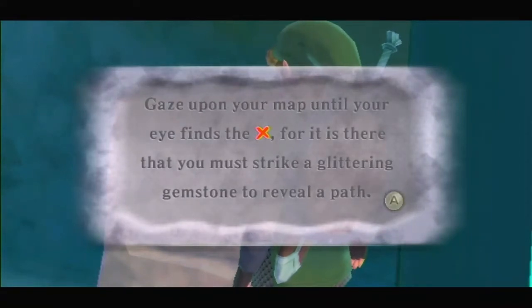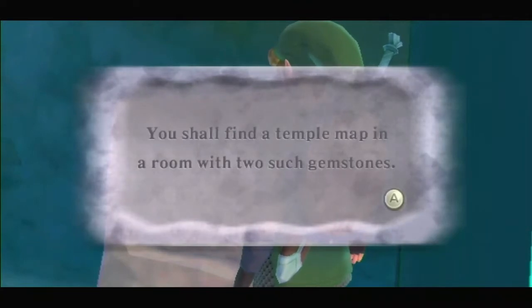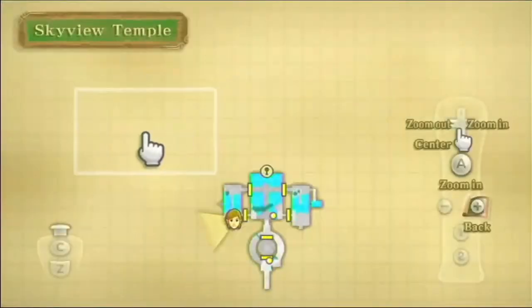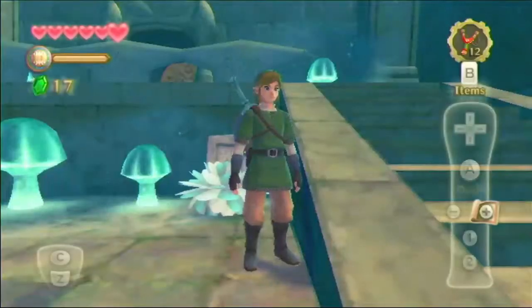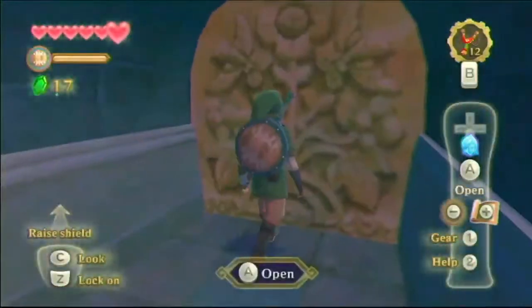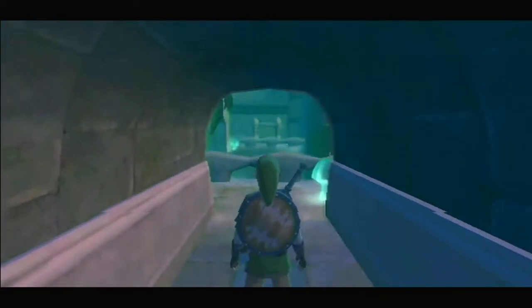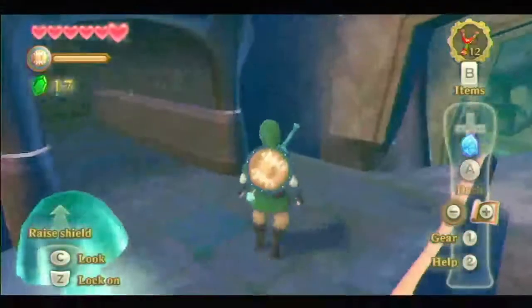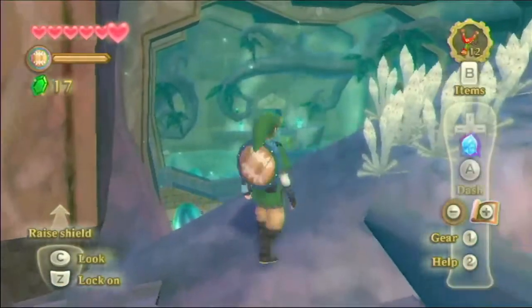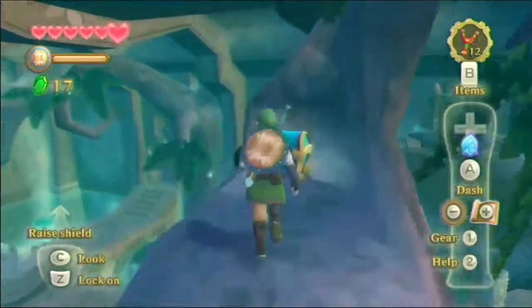Oh hey, I can kill these guys now. Link, that wasn't what you were supposed to do - oh shoot shoot shoot! Oh, it's dead now. I'm going to freaking throw my controller because this nunchuck is broken. 'Gaze upon your map until your eye finds the X - there you must strike a glittering gemstone to reveal a path.' Okay, so I don't see anything - oh, because I don't have the map. I'm going to need the map. Oh wait, this game doesn't have a compass - I just need the map. That's right, I forgot - this is the only Zelda game I know of that doesn't have both the map and the compass; you just need the map.